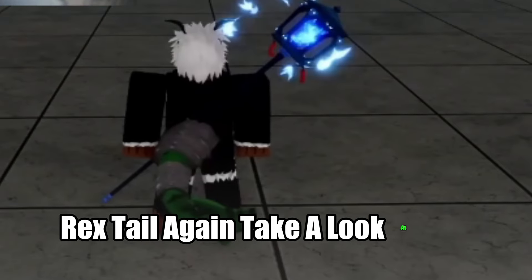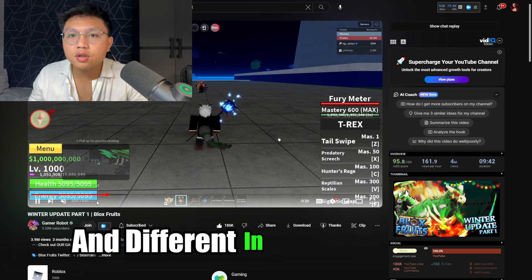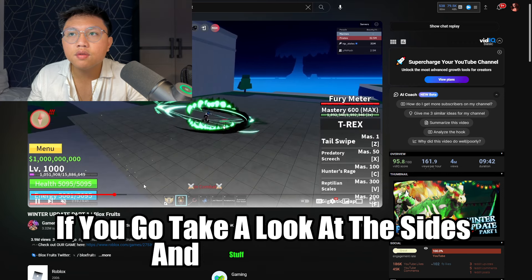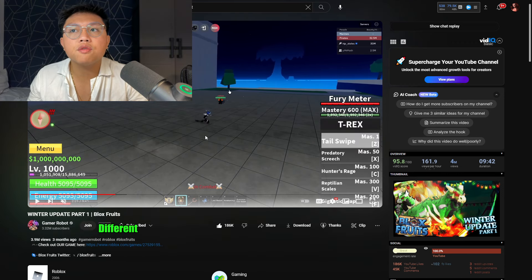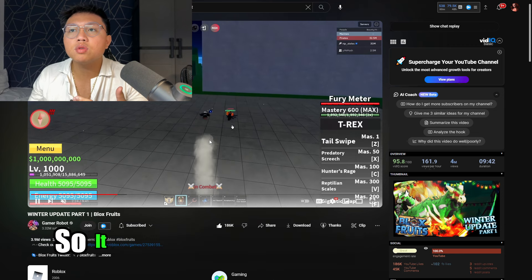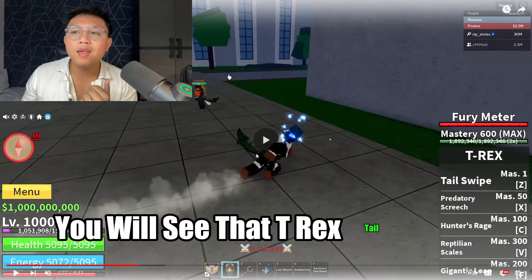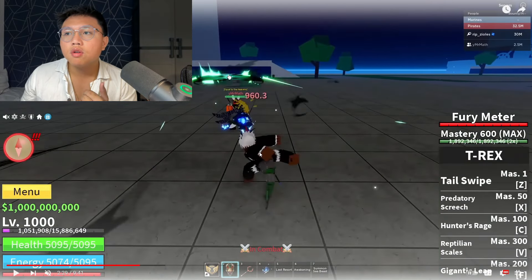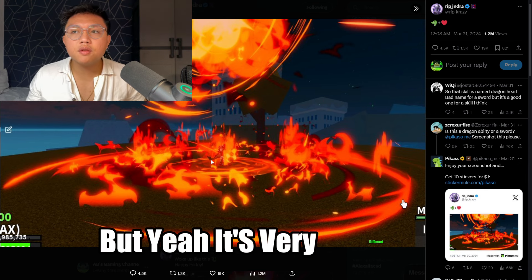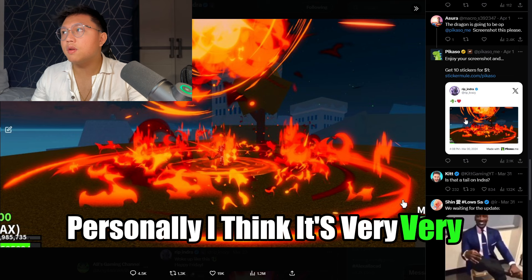Let's take a look at the tail right here. The tail looks significantly smaller and different in shape and size compared to what was shown in Rip Indra's newest sneak peek — it looks considerably different. Here's a better shot of it. The T-Rex tail is just very different from what we've got on Rip Indra's sneak peek. A lot of people might say it's the same thing, but personally I think it's very, very different.